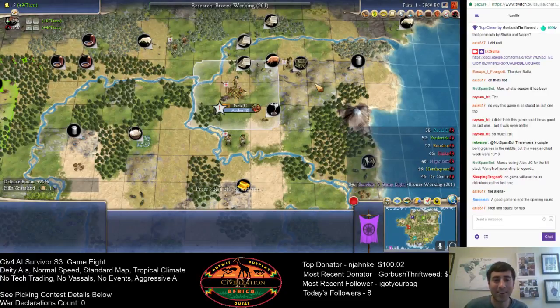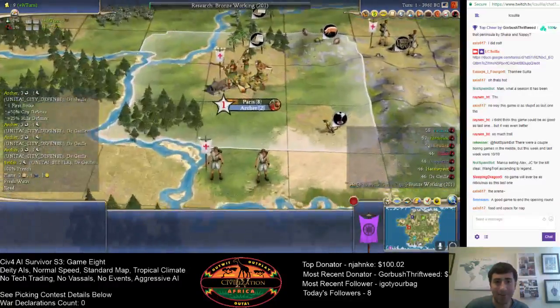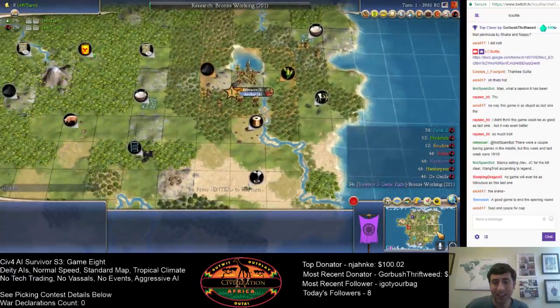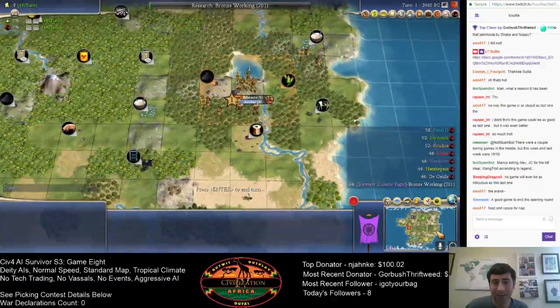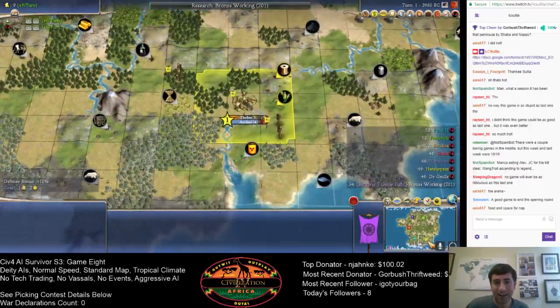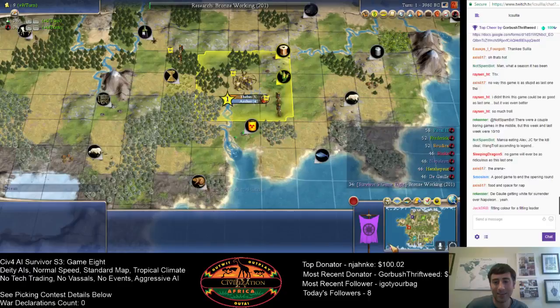Over here in the northeast, we have de Gaulle, the other French leader. I've chosen to give de Gaulle white borders — you can make your own jokes about surrendering that way. He has been the worst leader the first two seasons of Civ IV AI Survivor. We'll see how he ends up doing here. On the eastern edge, we have Boudicca, one of the two Celtic leaders. She looks like she has a pretty good start with that wet corn there and a lot of forest to chop. Down here in the southeast is Hatshepsut, one of the two Egyptian leaders in Civ IV — Creative, Spiritual, some nice traits. That's a very nice starting position.